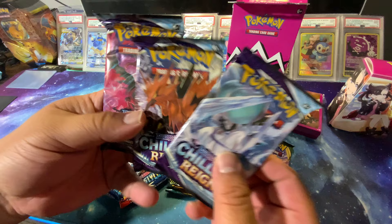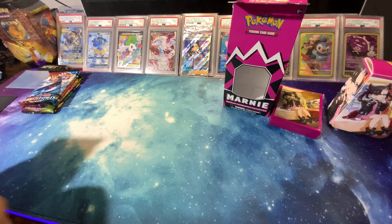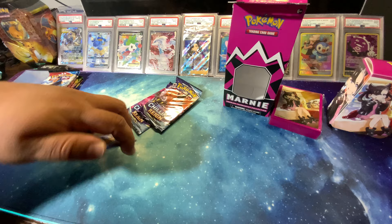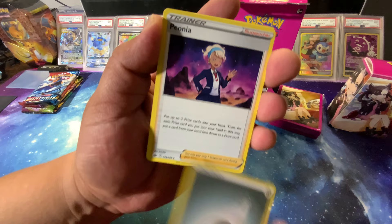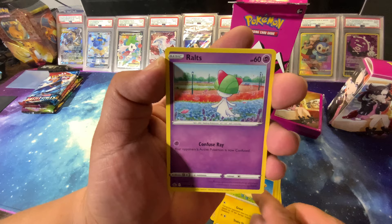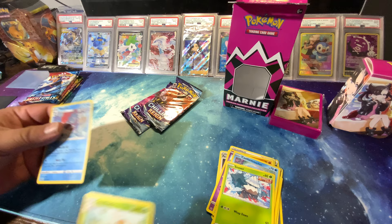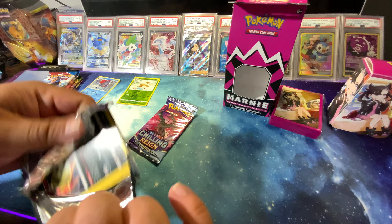We got a Vivid Voltage, Darkness Ablaze, two Battle Styles, and three Chilling Reign packs. We'll end with Darkness, go with Vivid and Battle Styles, and start with Chilling since Chilling hasn't been the best for us. What's your guess Matt? Matt's going lightning, I'm going water. We got steel, Pionia, Seabolt triple trainer, Colapus, Marill, routes, Castform rainy form, Snover, Sawsbuck - that's a rare - and a Weedle holographic. At least it's a holo.